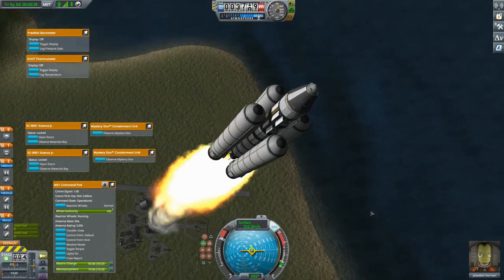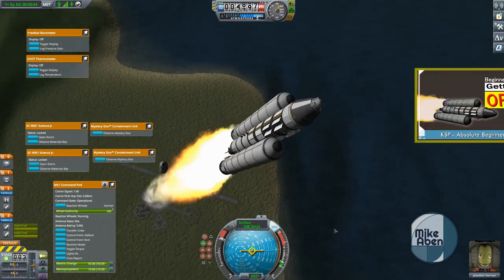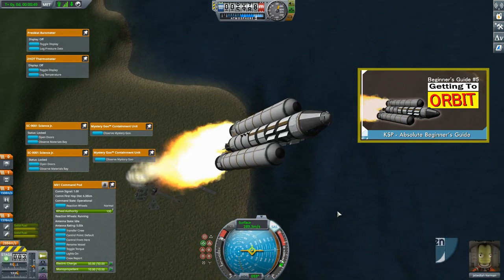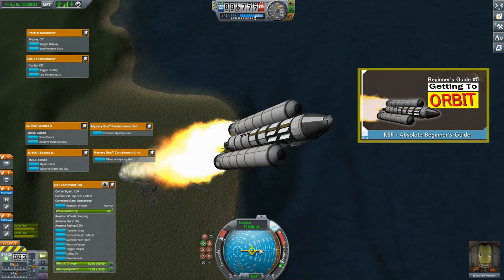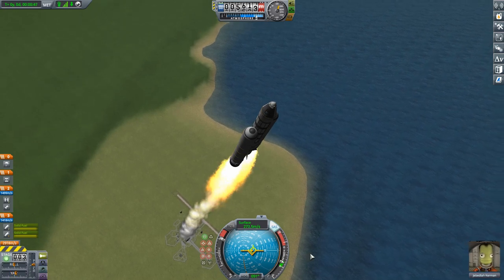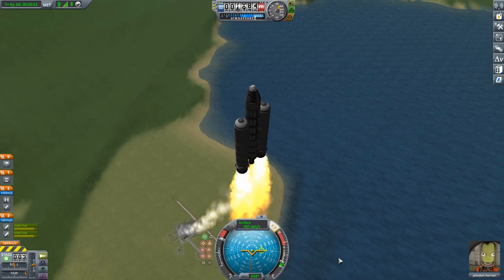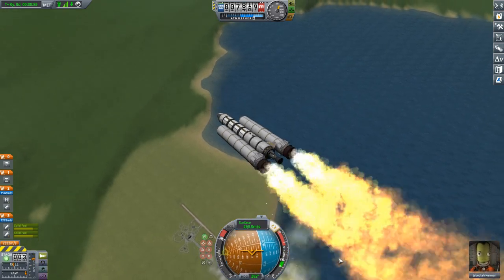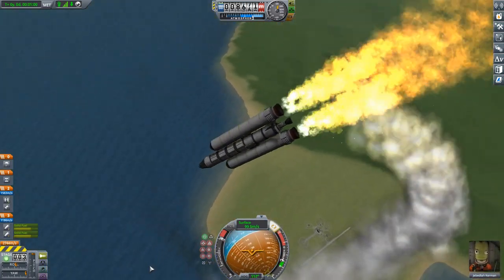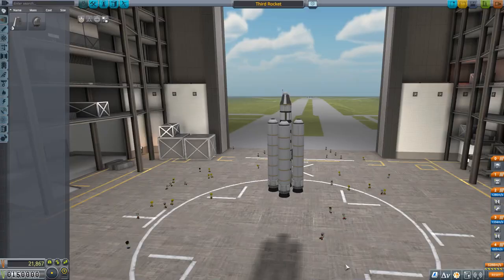Hello everyone and welcome. This is a follow-up to my video on how to get into orbit, where I built a simple rocket and showed the basics on how to get into low Kerbin orbit. Although my experience flying this rocket was smooth, many other people's experience flying the exact same rocket was not. So in this video I'd like to address what is going on, why this is a challenging rocket for new players to fly, and what simple modifications we can make to make it much easier.